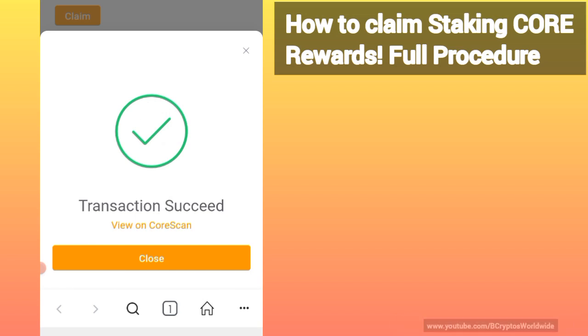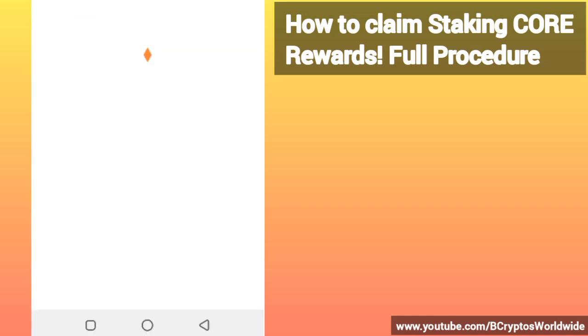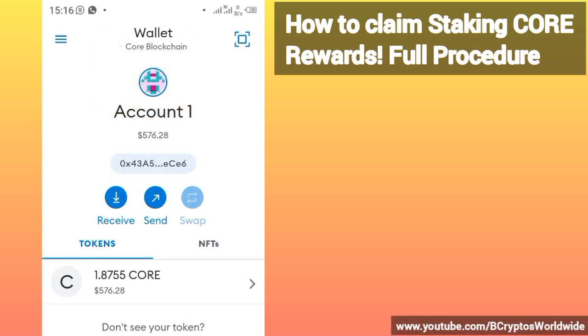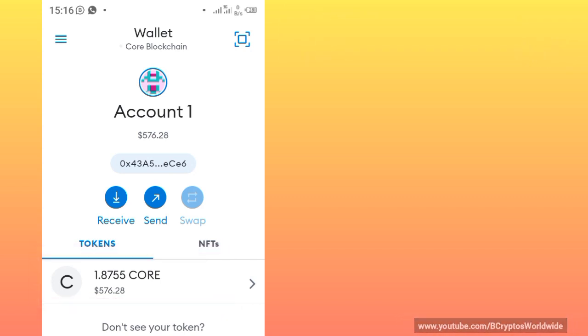Now go back and see whether the amount has been deposited — it is supposed to be an instant transaction. After going back, you will find that whatever you claimed has come and accumulated to your account.